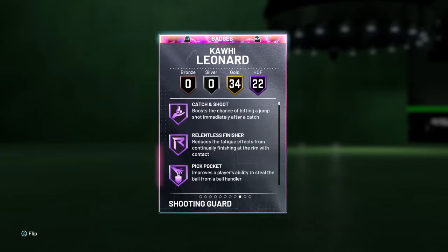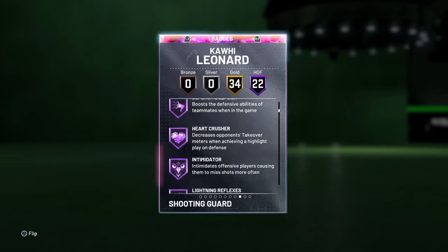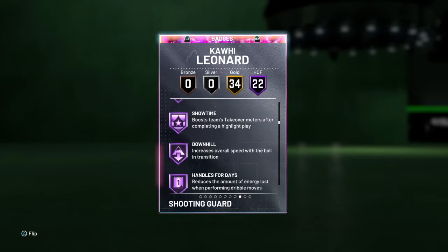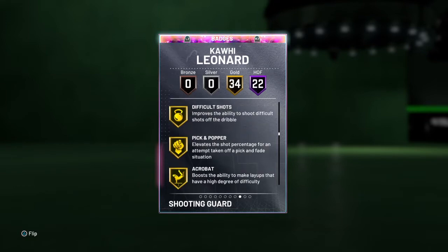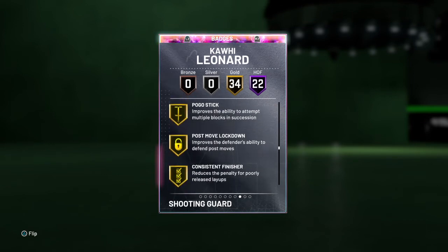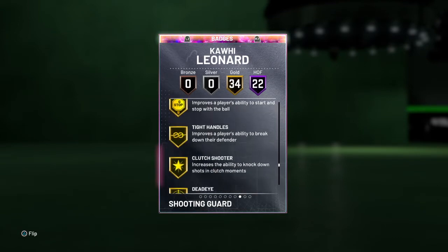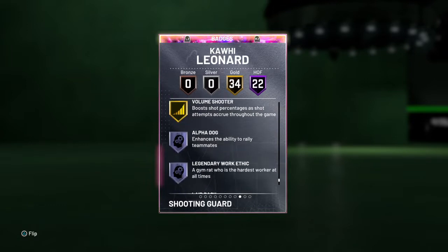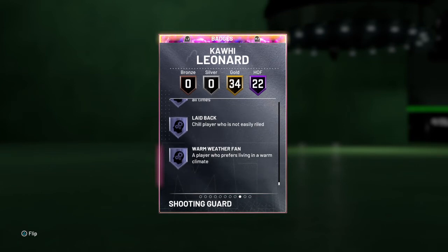We got 22 Hall of Fame badges — Catch and Shoot, probably all the finishers, Pick Pocket, Pick Dodger, Clamps, Defensive Leader, Heart Crusher, Intimidator, Lightning Reflexes, Off Ball Pest, Tireless Defender, Trapper, Showtime, Downhill, Handle for Days, Quick First Step, Unpluckable, Hot Start, Range Extender, and Steady Shooter. 34 Gold badges — Break Starter, Dimer, Chase Down Artist, Interceptor, Rebound Chaser, Pogo Stick, Post Move Lockdown, Giant Slayer, Slithery Finisher, Needle Threader, Stop and Go, Tight Handles, Clutch Shooter, Dead Eye, Flexible Release, Pump Fake Maestro, Slippery Off Ball, and Volume Shooter.